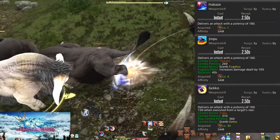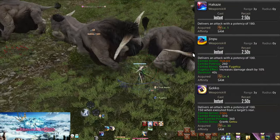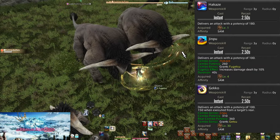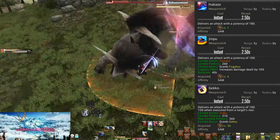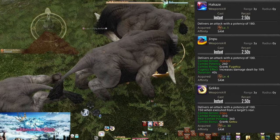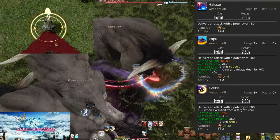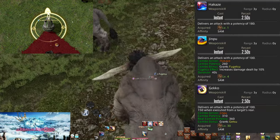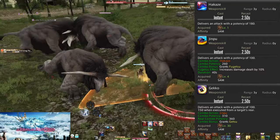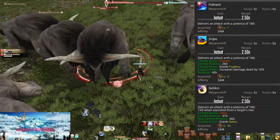Hakaze is a basic hit with 180 potency. This leads into Jinpu, a 260 potency hit that grants you Fugetsu for 40 seconds. Fugetsu is a damage buff increasing all damage you deal by 10% — important to maintain at all times. Finally is Gekko, which has a rear positional doing 310 potency, or 360 from behind. With or without the positional, you gain Getsu — the moon icon on the Sen gauge. Getsu is one of 3 Sen we will use later.